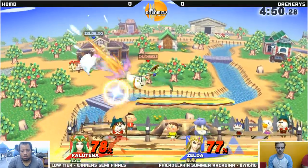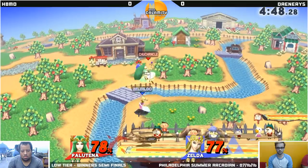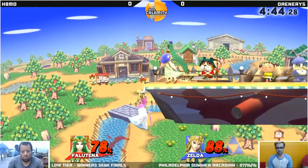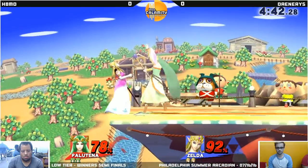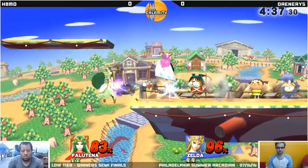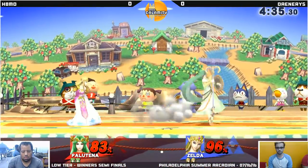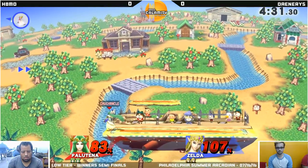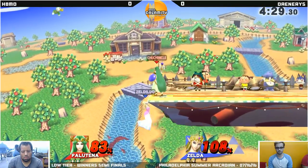We're going to get a lot of sweet spot forward airs and back airs from these two. Just typical forward air spacing from Palutena — good shield, looking to be cautious. Gets the jab, goes for forward air. Missing that back air but punishing that whiffed up air. That back air from Palutena — chose to go for forward air again but was a little too high. And that's two stocks. Good warp in there, regaining stage control — a little more lag on Zelda's warp. Back air almost across stage — yeah, that almost killed.